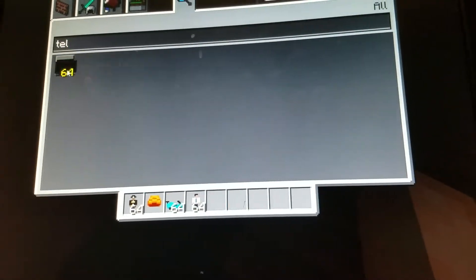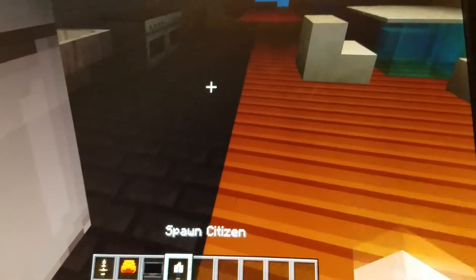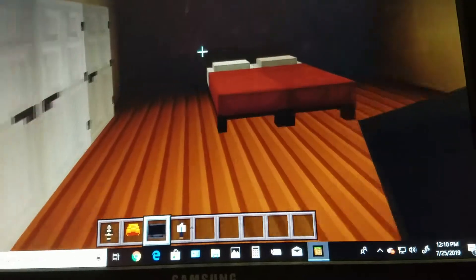Tell television. All right, now we've got a TV. But you cannot get rid of the TV when you spawn it. It turns on and off though.